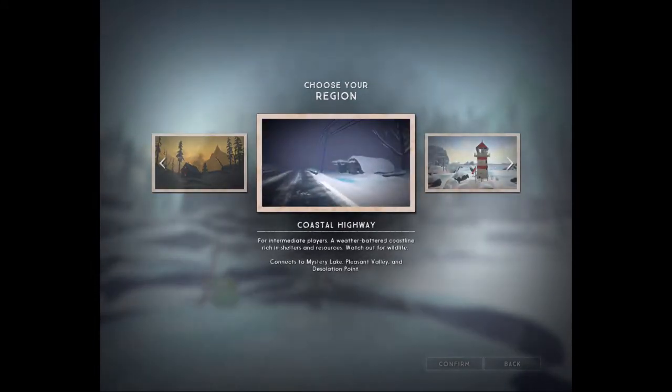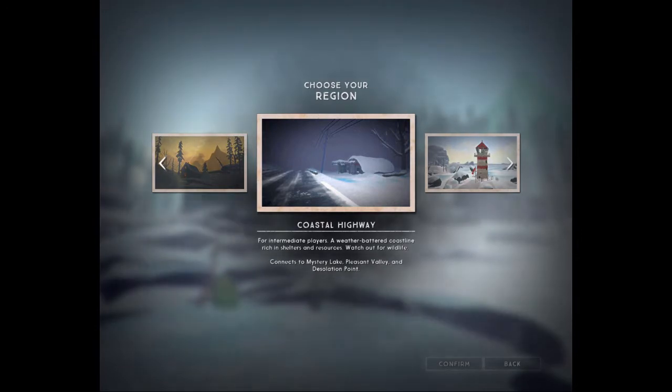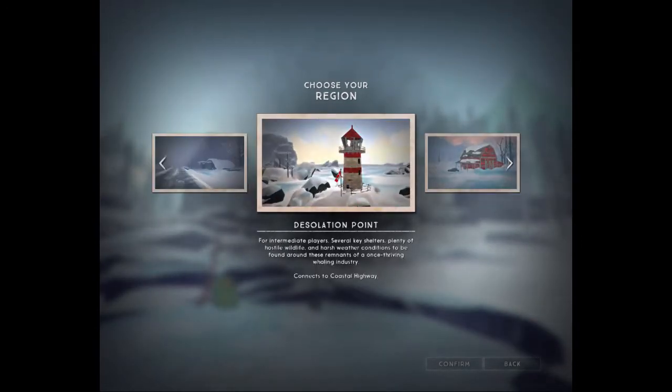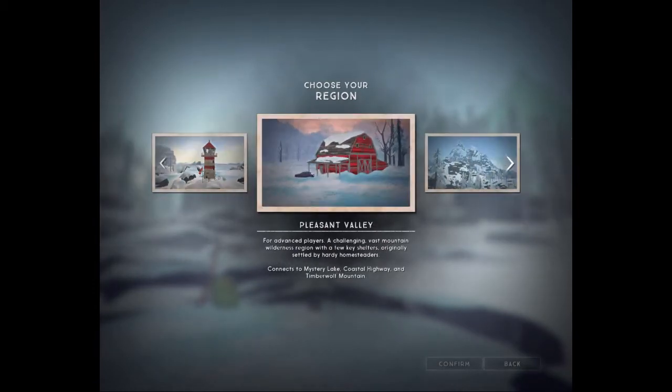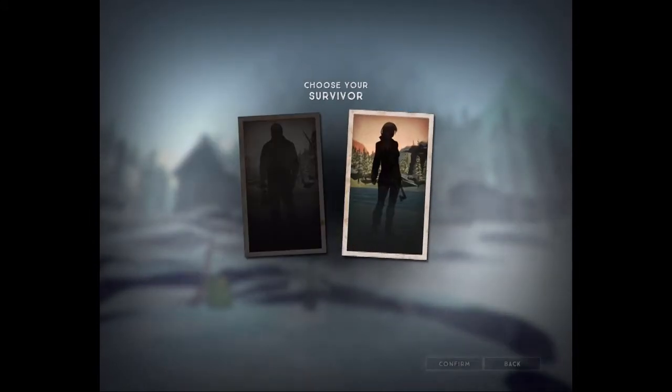I already started out at Mystery Lake for my test run, so I'm just gonna start here. I'll probably head back there whenever I want food or something, or if I can't find a gun in Coastal Highway I'll head there. I know a couple of places in Pleasant Valley where you can find a gun. I'm gonna choose a female character and call this Boodiddles. Let's get this started and hopefully not die in the process.